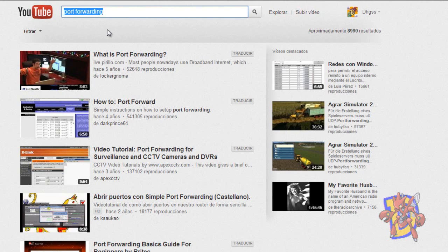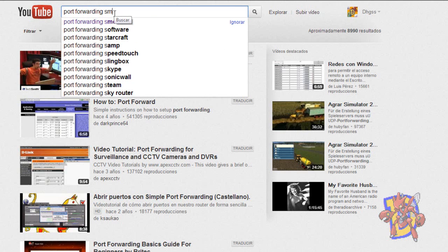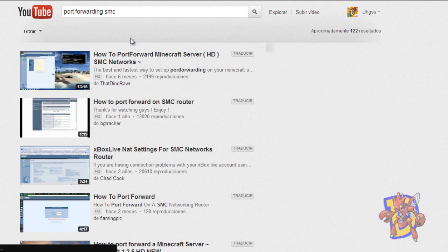I'm not going to do a tutorial about that because it is different depending on which router you have. I will just leave some links, and if you are not included there, Google it. For example, I have an SMSYN router, so you put 'port forwarding' and your router name, and here on YouTube you can find those tutorials.